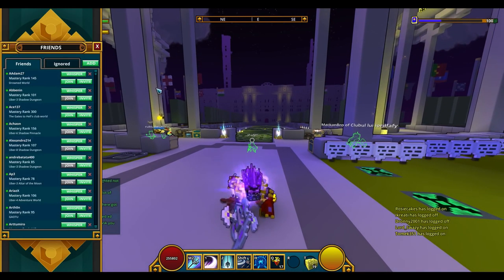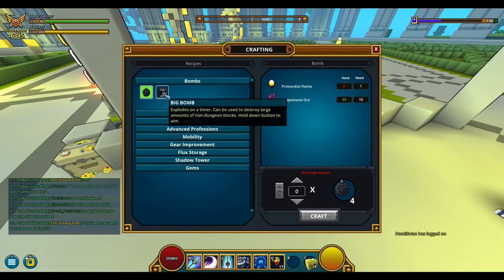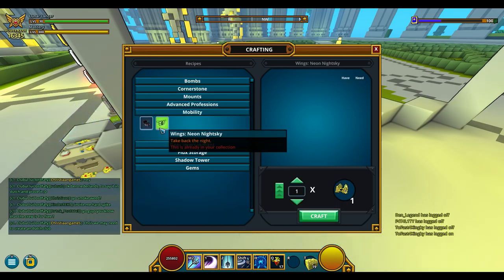Another thing I noticed and they didn't seem to mention in the patch notes: when you try to craft something and don't have enough of one resource, it'll show a red number. And if you do have enough of that resource, it'll show you a green number. Cool stuff.